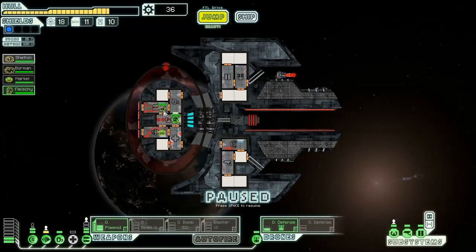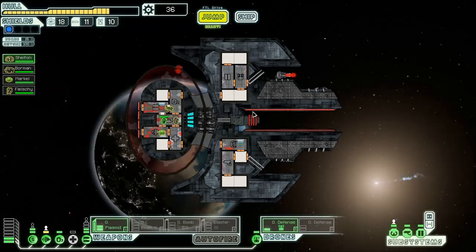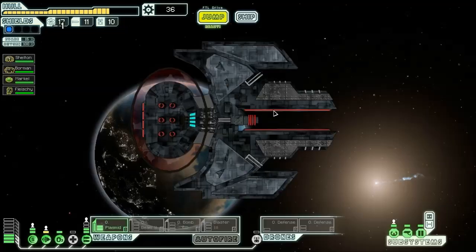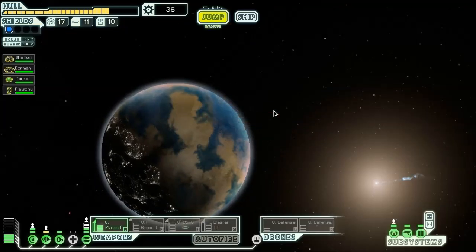Mantis goes to weapons and NG goes over to shields. This system has been getting beaten up so much I just can't afford to keep my NG anywhere else. Should I go to one of the stores? Probably not — I'm going to avoid them for the moment.